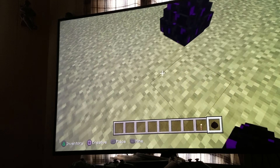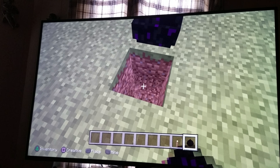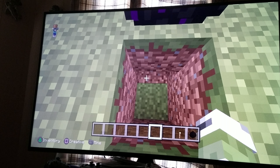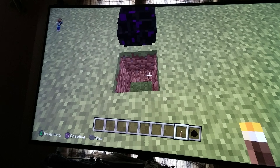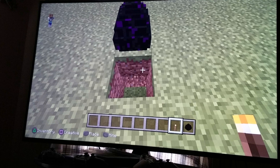What you want to do when you have the Ender Dragon Egg: you want to click it when you're at the End, then break two blocks down, then the block under your egg — put a torch.